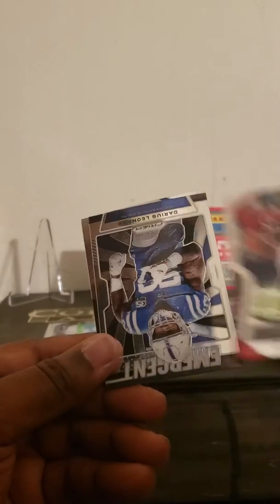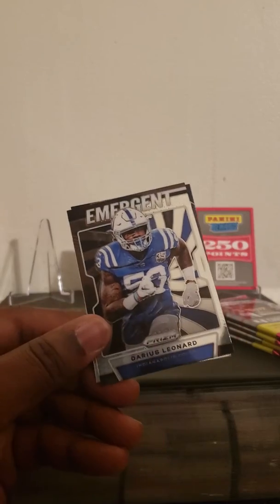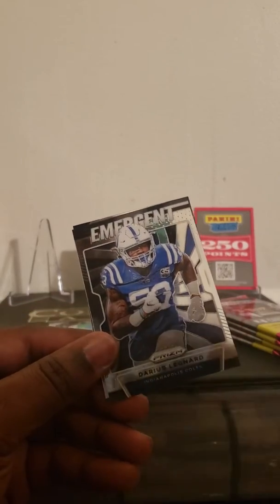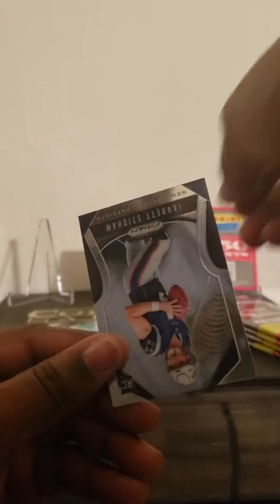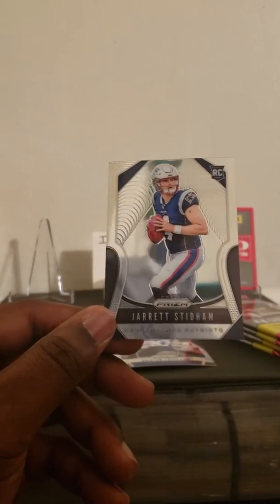Pack five: Landon Collins, Michael Vick — nice. Got a Darius Leonard Emergent insert — that's pretty cool. And a rookie card of Jared Stidham.